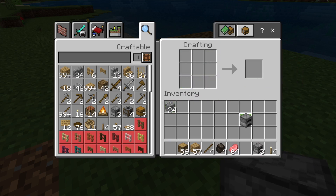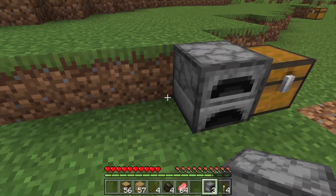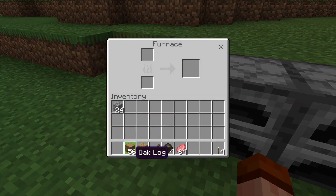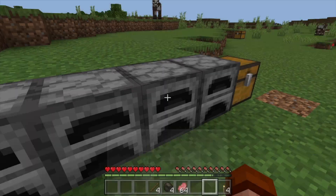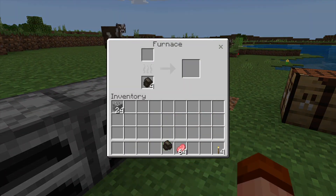The only one I'm not going to include is lava. With our four furnaces, we're going to set all four of them down. We're going to put logs in the first one for fuel, planks in the second, sticks in the third, and coal in the fourth.